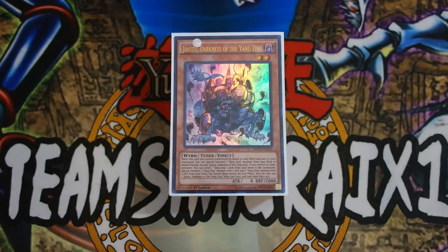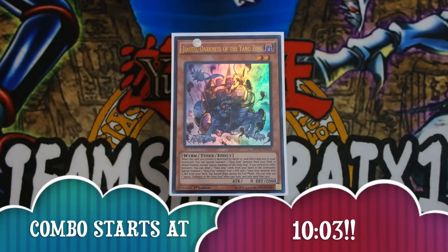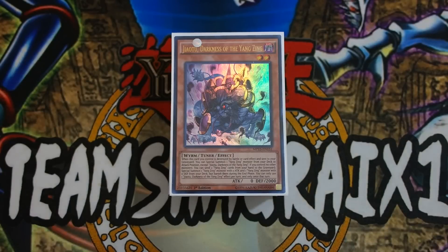What is going on YouTube, this is Sam from Team Samurai X1, and today I'm coming at you with a Metal Phosus Yang Zing deck profile for the post-Dark Illusion format. Yang Zings are getting a ton of support — they're getting Branches in Invasion of Venom, Deng Long, and now with the new Metal Phosus cards from Dark Illusions, we're incorporating Metal Phosus into Yang Zings. Even without Deng Long yet, you can still make explosive plays.